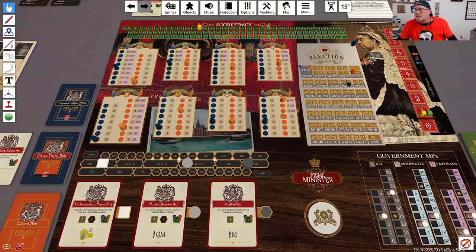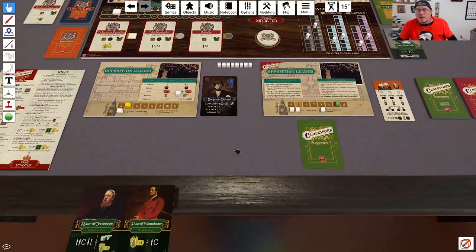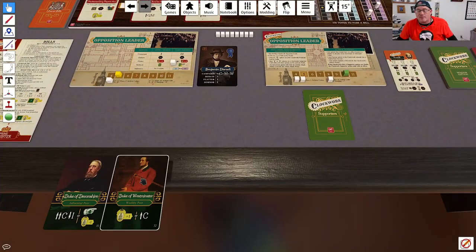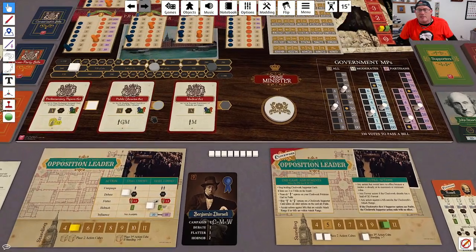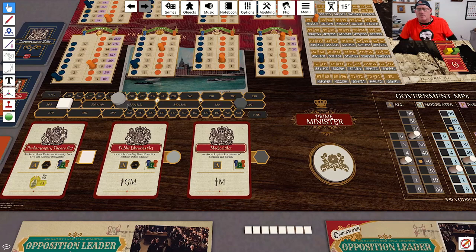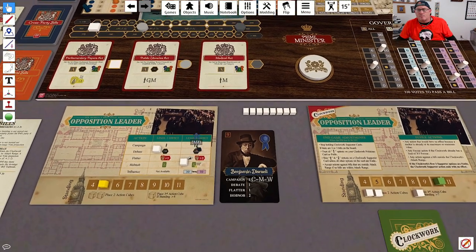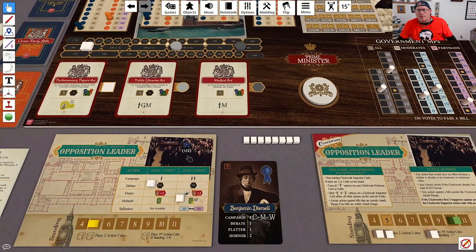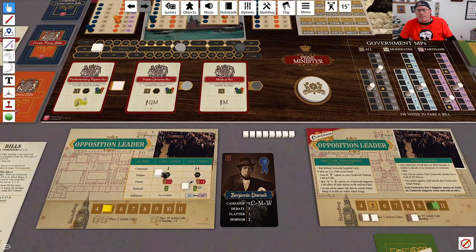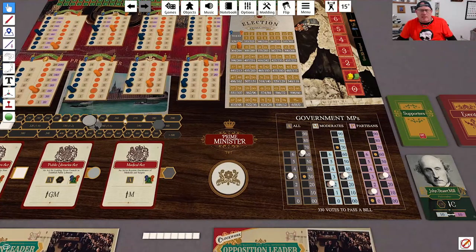We're going to accept the impact for our election fortunes — that's a pretty significant impact. Still holding onto these cards for the potential to use them for standing. I think with the next one I'm going to debate, and the reason I'm going to debate is I want to move this bill down. Actually, he's just going to move it up one and then try to pass it. Let me rethink that — I think I'm going to draw another supporter card because debating this bill doesn't really help me.